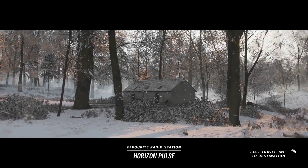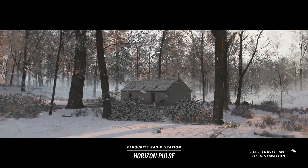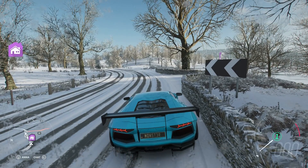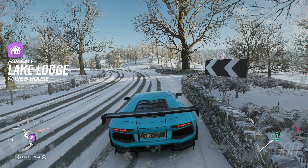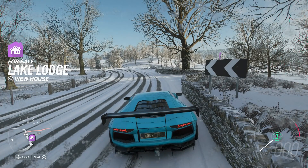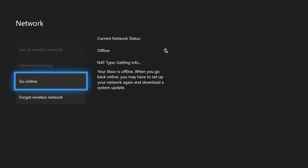I'm going to teleport there. If anyone is struggling doing this please comment down below and I will do my best to help you or give you some tips. It's pretty simple to do. Once you've come to the Lake Lodge, go back to your settings, then network settings, and go back online.